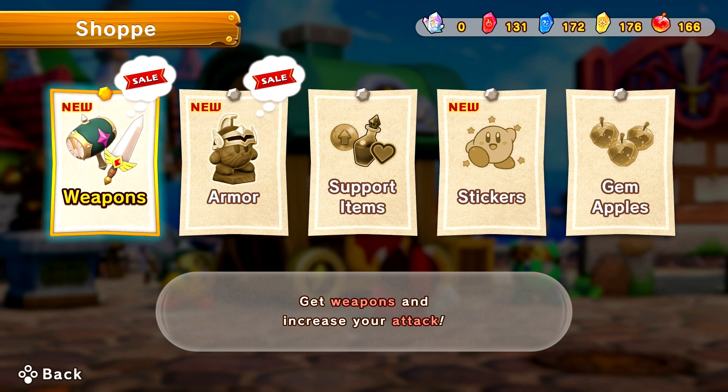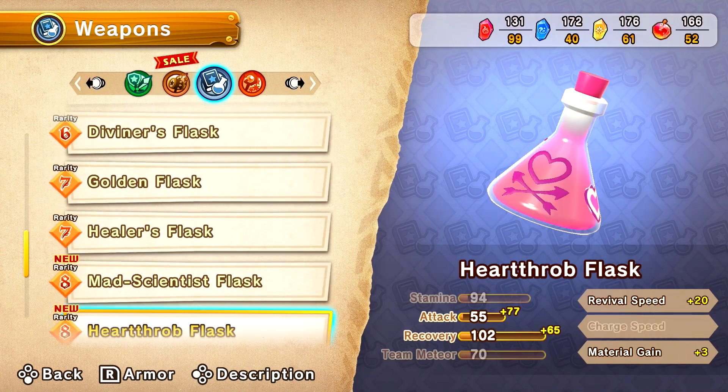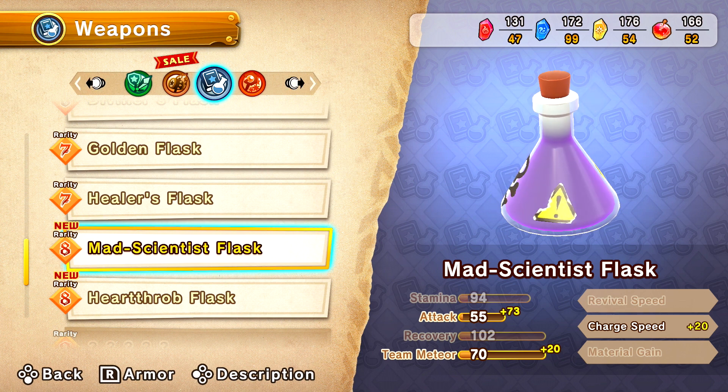Hello and welcome back to Super Kirby Clash. We are here at the shop trying to buy some new items because there's a sale. When a sale's a-running, Dr. Heelmore is a-coming. The Mad Scientist flask — look at this, guys. This is so cool.